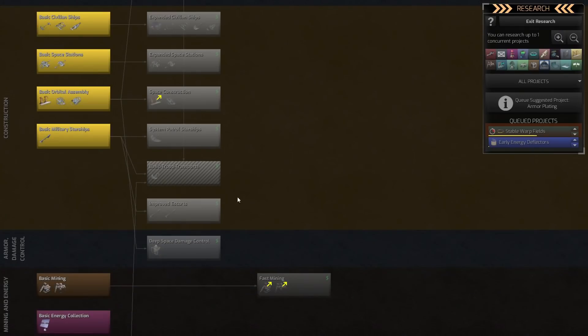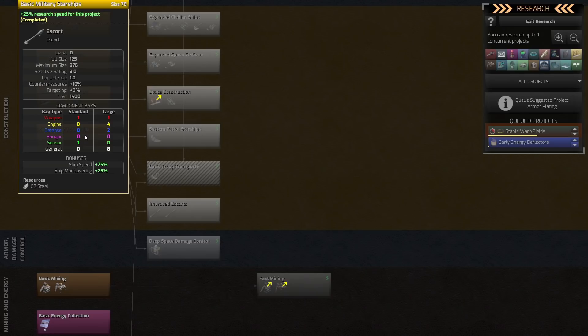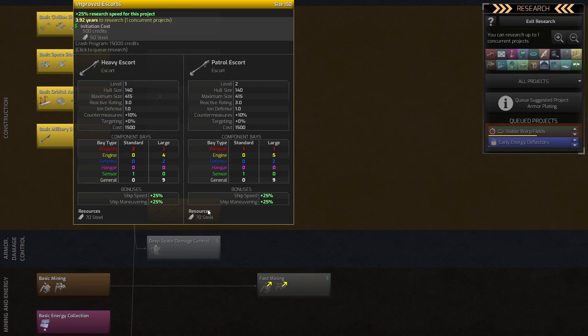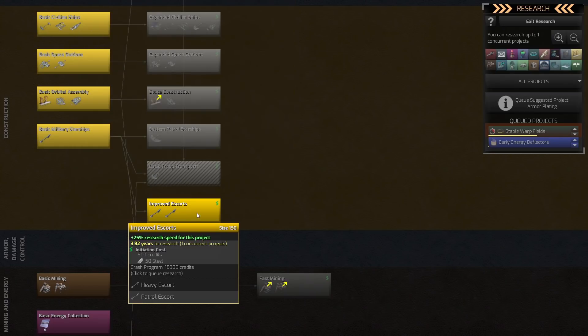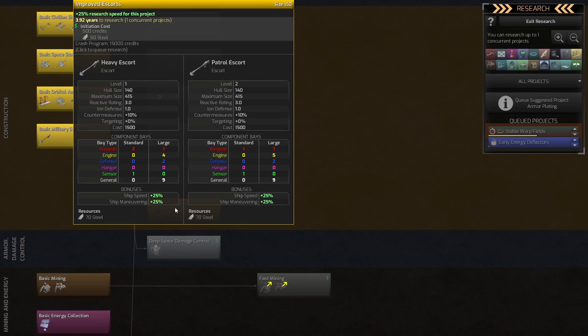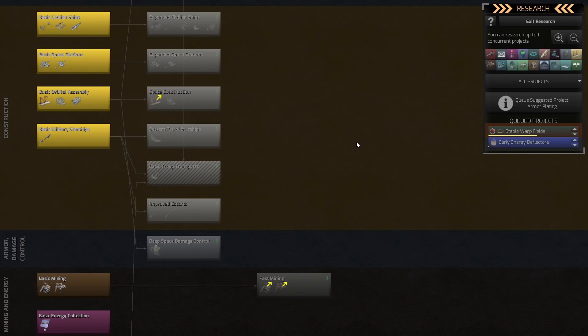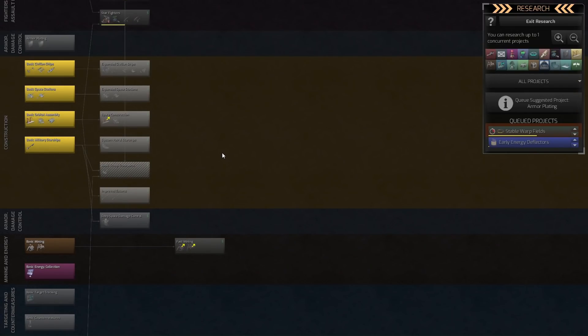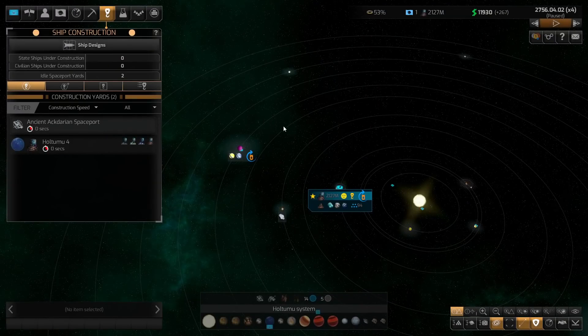Now you have hulls with a specific number of engine and weapon slots. Going back to the research screen — ship design and research are very interconnected. We have the escort here, then frigates, and I can kind of spoil that basic military ships lead to improved escorts at a later tier. You can see the heavy escort has two standard weapon bays and one large, whereas the patrol variant only has one standard weapon and one large. There's a lot of room for optimizing builds based on which hull you choose.